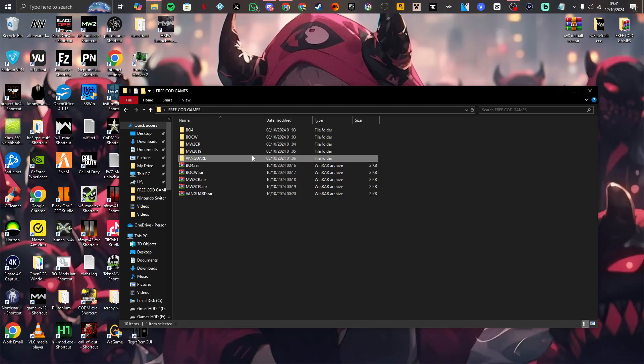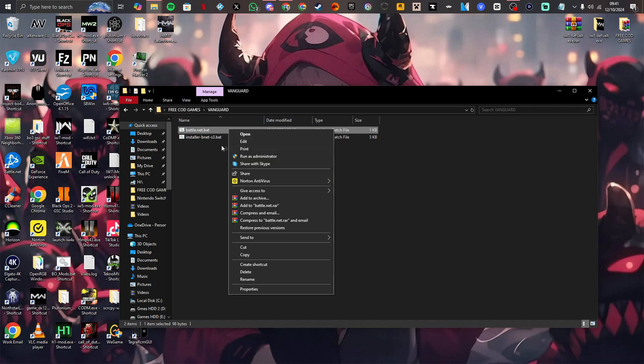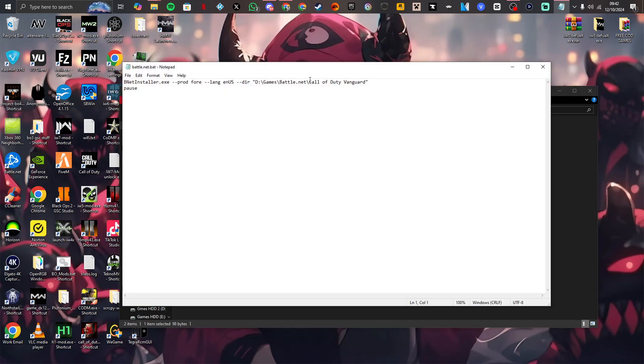Yo guys, Sidok here coming at you with a quick one — a brand new, easy way to get Call of Duty Vanguard in 2024. These are just bat files; treat them like you would a modded client. All you do is click on the bat file, click edit — these are already set up and ready to go — and you just copy and paste the directory between the quotation marks, save the file.